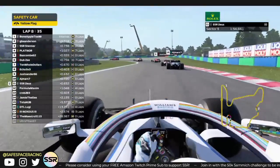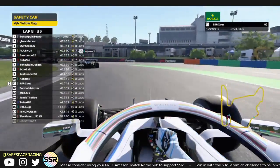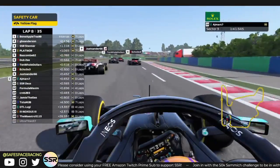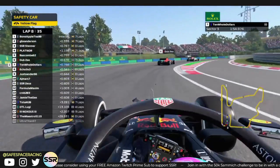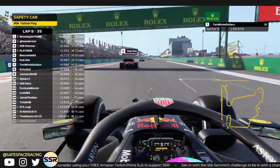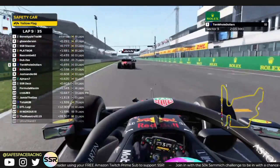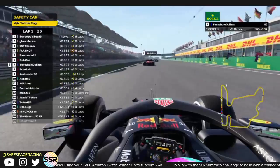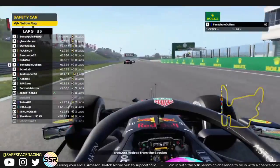Zeus is getting quite aggressive on the safety car — just trying to keep his tires up. The safety car will come in around lap 10 or 11. That would have been sort of close to where the medium guys would have stopped onto the hards. Overall, if you're on the hard tires your race is going to be looking very good right now.